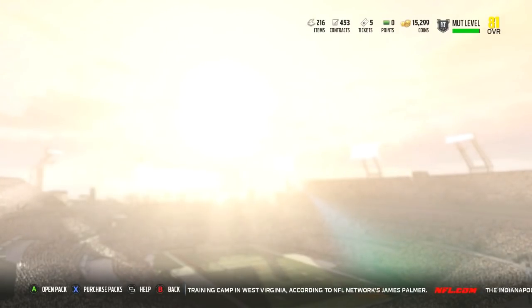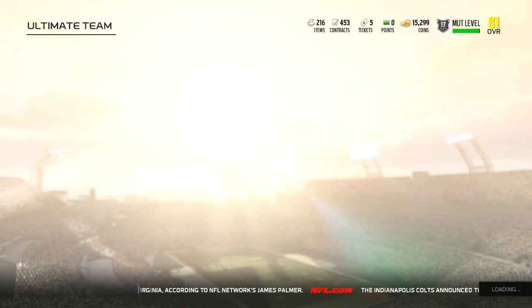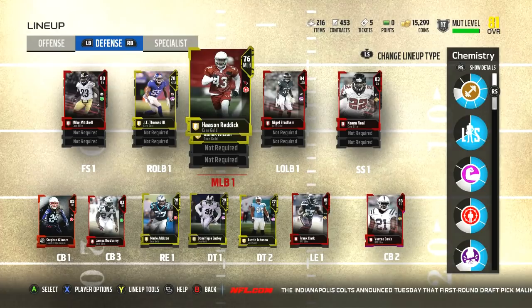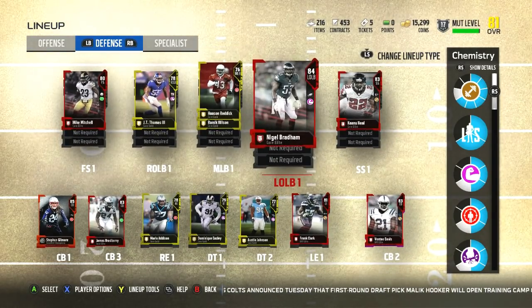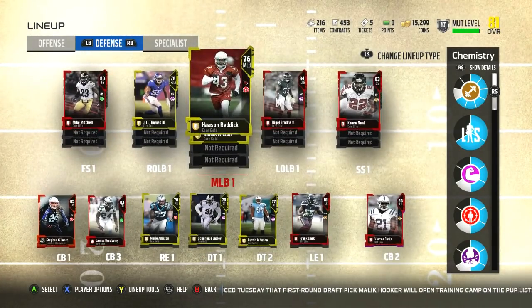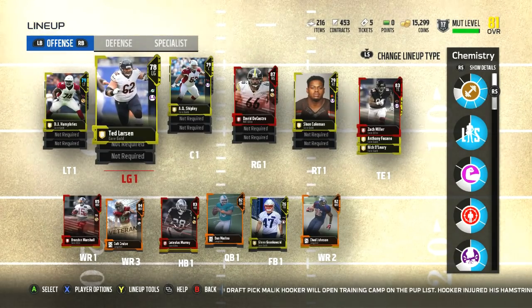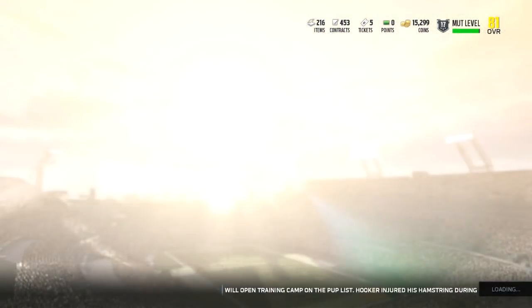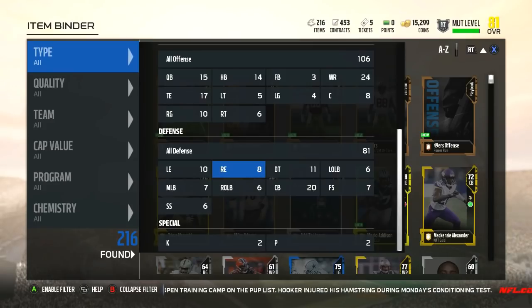So we didn't get any more starters after that, but we did pull Anthony Barr. Even though Bradham is the better player, if I sell Bradham I can use those coins to upgrade somewhere else - maybe get an offensive lineman or a cheap elite defensive tackle. Right now I feel like my weakness is defensive tackle. Linebackers we're okay, but I could definitely use some faster linemen. Let's see how much Bradham is going for.